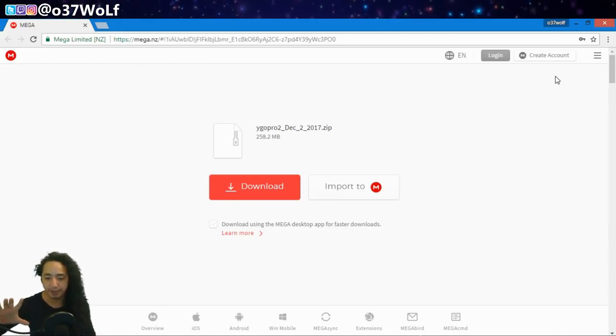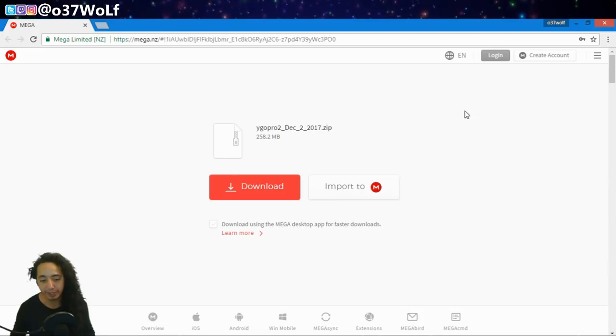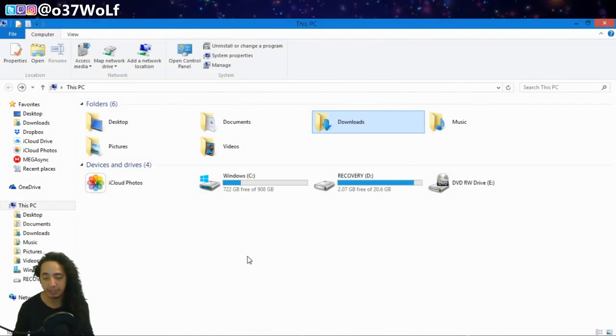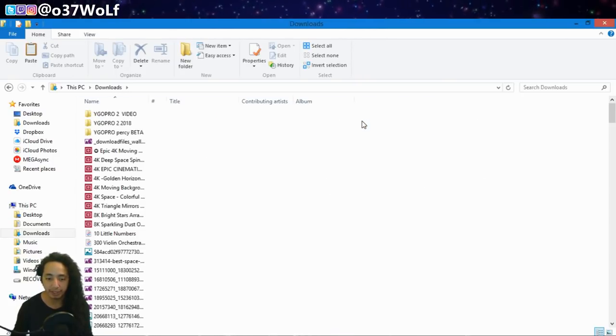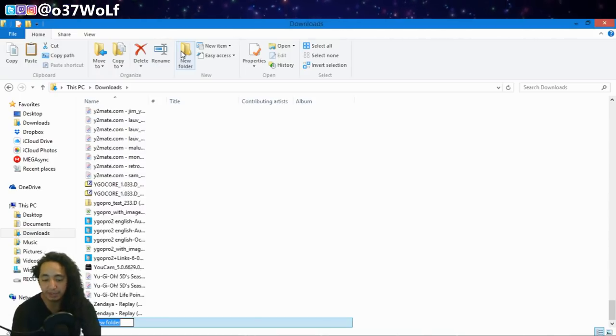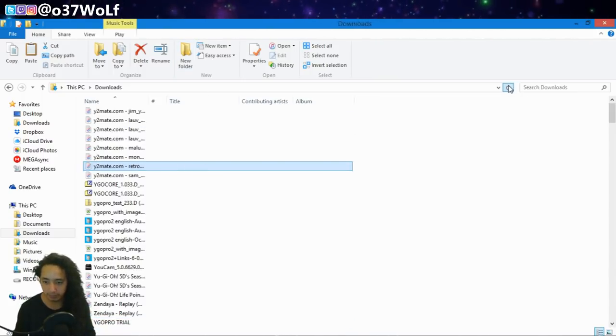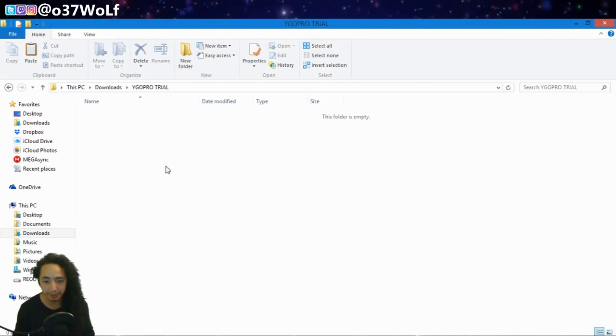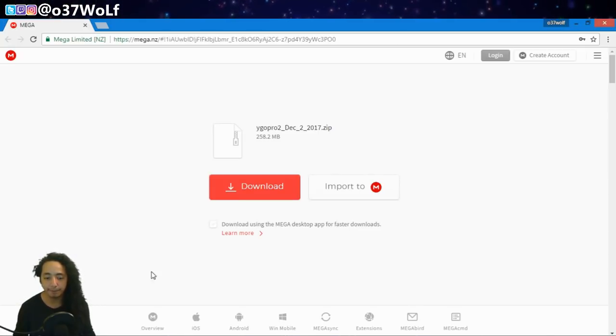I'll put the link in the description — go ahead and follow it. Beforehand, create a new folder. Normally when you download things it'll go to the downloads folder, so create it there. Name it whatever you want — I'll just call it 'geo pro file' as an example. This is where you're going to put the new Watcher Pro 2 file that you download.